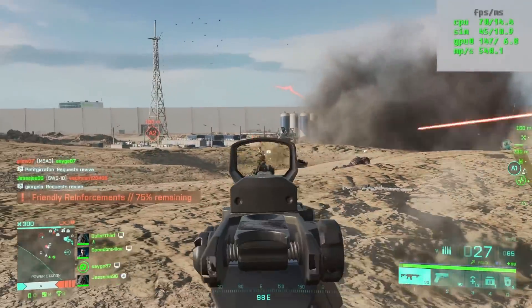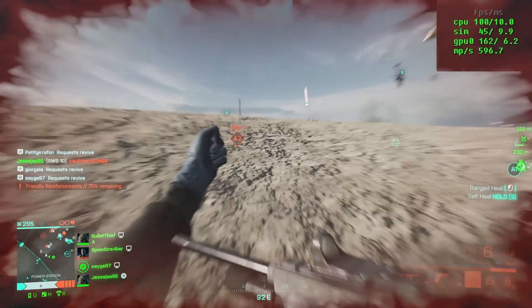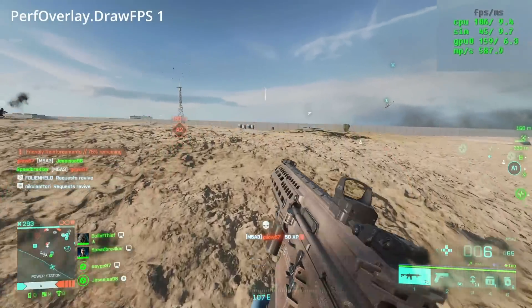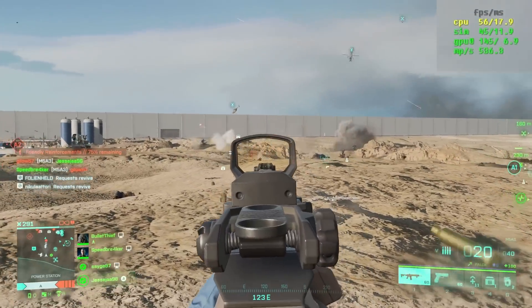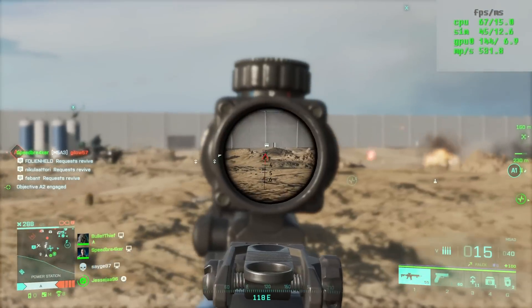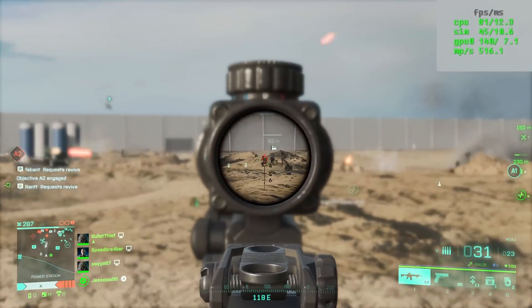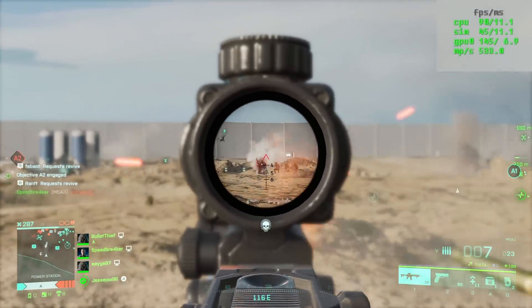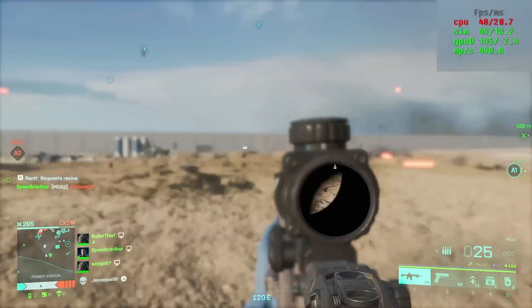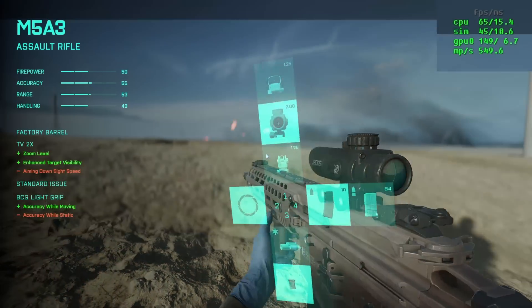If you don't know how to enable this overlay, you can simply press the tilde key — which is the one next to the 1 key — and type in 'draw enable FPS' and then a 1, which will enable the FPS overlay where you can see your frame times for the CPU, for the GPU, and actually also the simulation time (I think this is a tick rate, I'm not entirely sure). There you can see if you are CPU or GPU bound — whenever you get the red or yellow numbers from either of these two, you know which kind of bottleneck you're currently hitting.